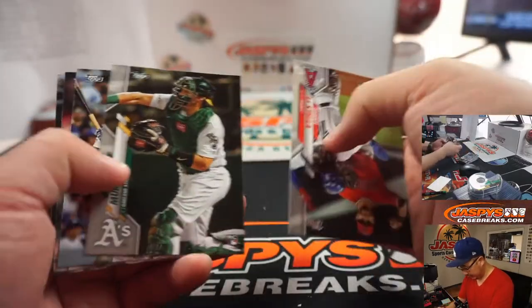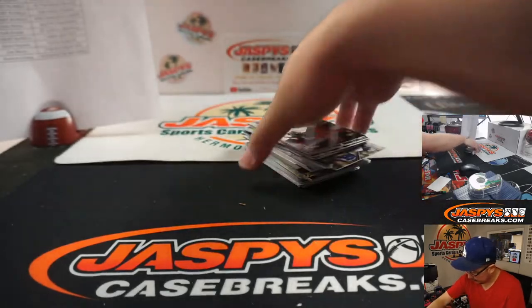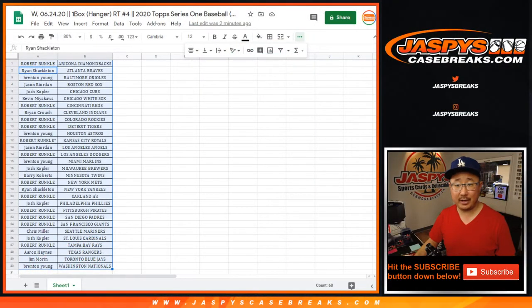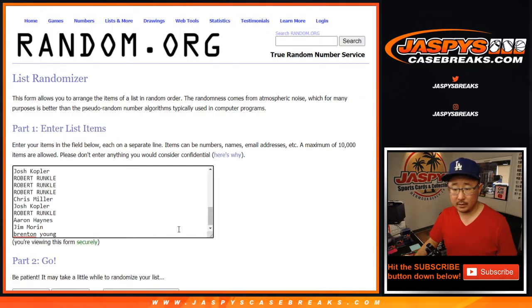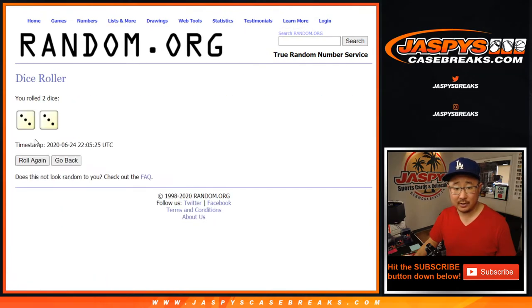A handful of rookie cards there. All right, that's the box. Let's flip back to this screen — once again it's going to be top five, top five on this list here.